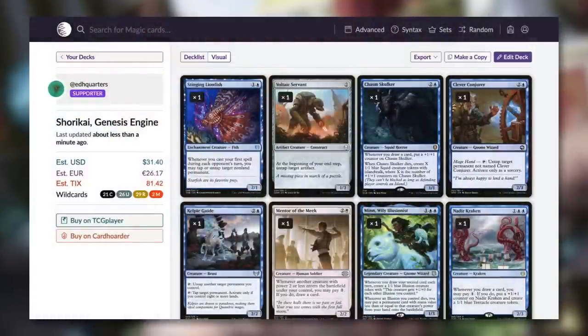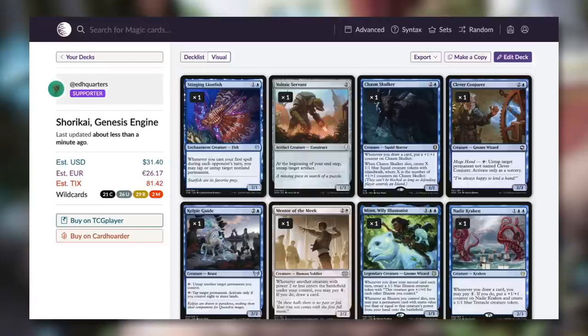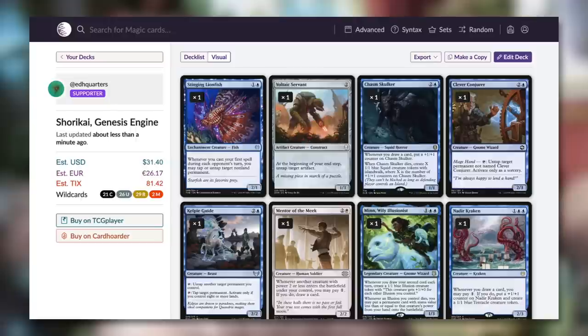Now that we've talked about every single card, let's talk about the price. Every single card except for the commander — just over $1 — has every other card in the 99 at less than $1, making it a very budget-friendly deck with a total cost of just $31.40. If you already have basic lands, there are extra savings since basics are included at $0.10 apiece. You might also save more by buying on TCG Player using heavily played or damaged cards — though keep in mind this cost does not include shipping, which may vary depending on where you live.